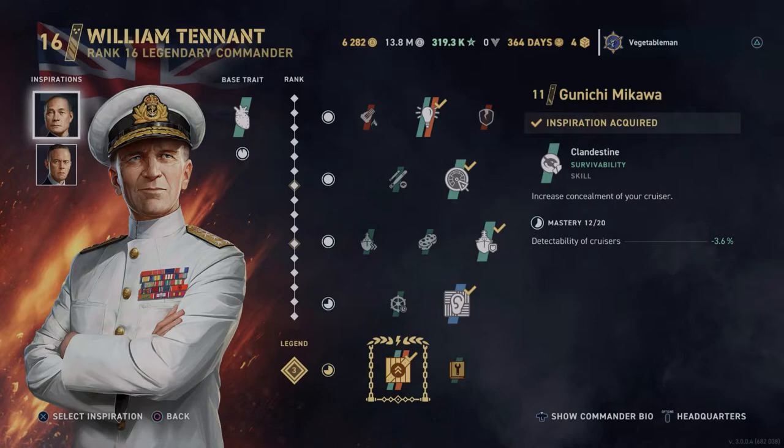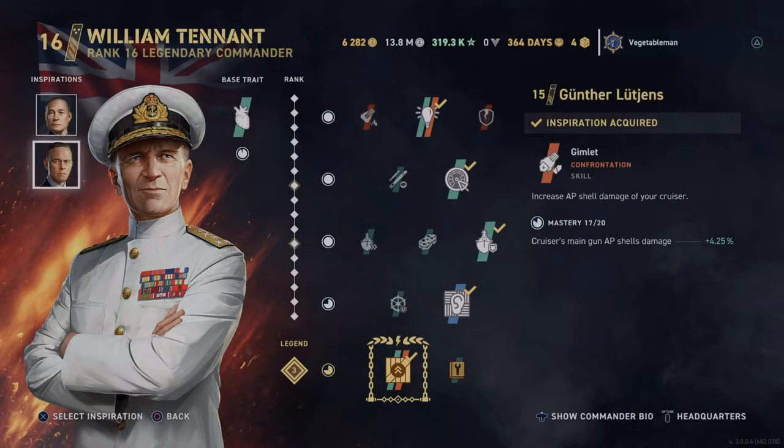In the inspirations, I have detectability down at number one from Ganichi Makawa. That's based on my play style on the Fiji where I like to push in hard early to scare away and kill destroyers — more detectability means you get closer before being spotted. In the second slot I run Luchins, and the reason is the improved AP damage. Since you're only firing AP, this increases my DPM by 4.25% across the board, which is a pretty good choice at level 15.